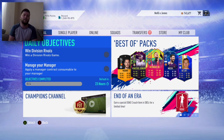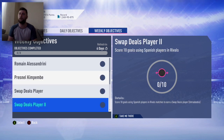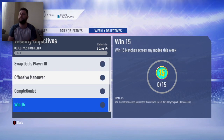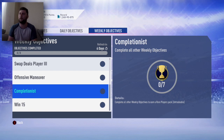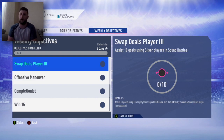What is going on guys, today there is a new SBC out — obviously it's Friday. We're going to quickly look at all the rewards. We got: win 15 matches across any mode gets a rare players pack, complete all to get another player pack, and score five finesse shots this week to earn a center forward to CAM position modifier.